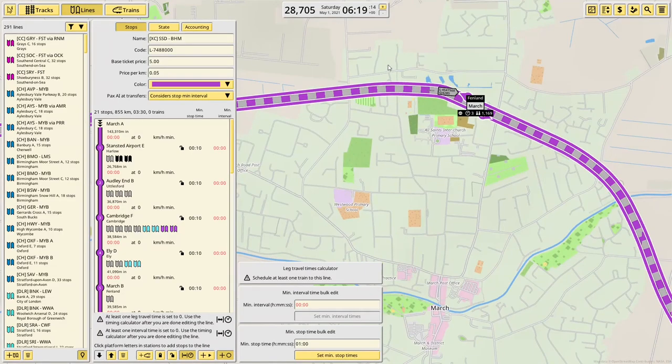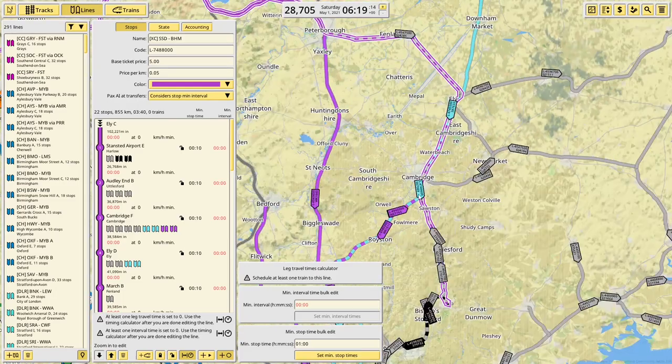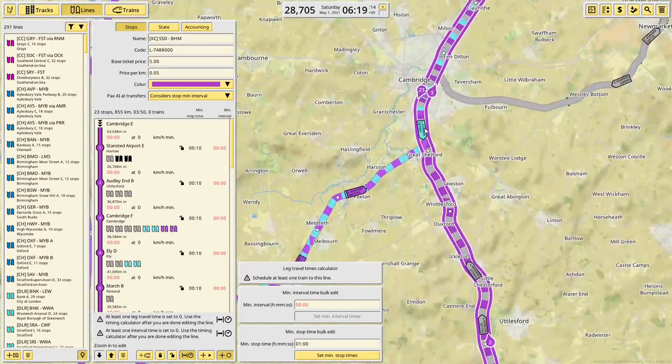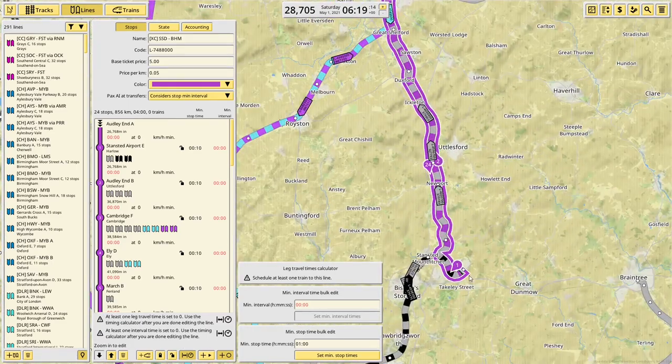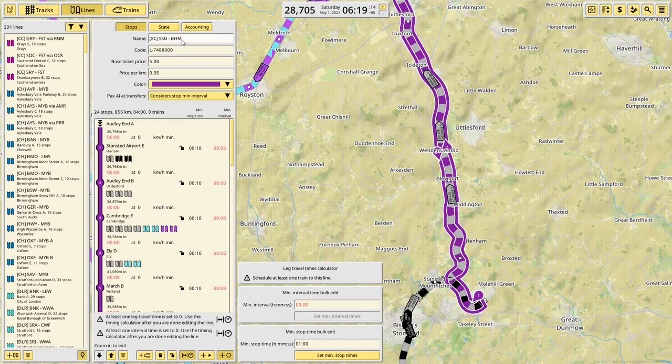I'm going to have to darken the purple - I'm not a fan of this, it's a bit too light. Down through Ely and Cambridge and Audley End. And there we go. Now let's have a darker purple. That's better, so that looks more accurate.